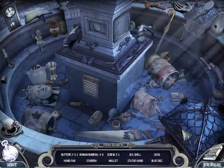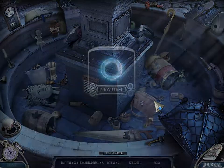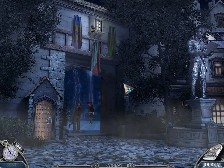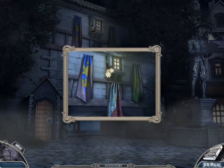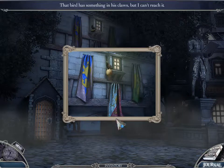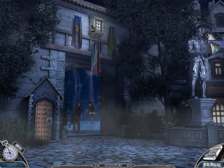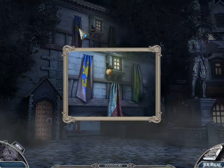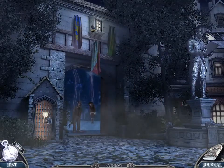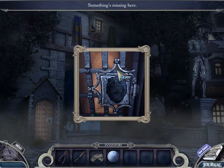Let's go to the hidden object scene. There's a sock. We have a blue disc. Is he still there? Yep, he's still there — looking creepy. What's up here? That bird has something in its claws, but I can't reach it. Got a new entry — looks like we need a lion's face there.